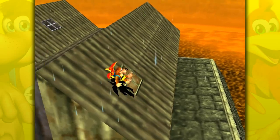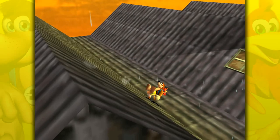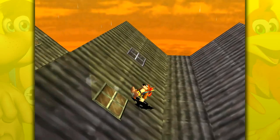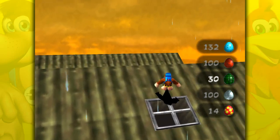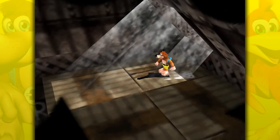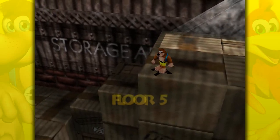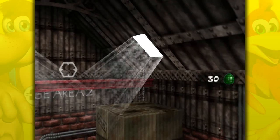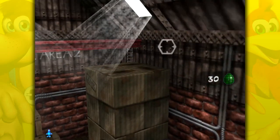And we have these little roof warehouse-type area things. I think we can just ground pound this — yeah, we can. It's kind of reminiscent of the windows in Rusty Bucket Bay in the first game, because there was another slanted roof-type thing like that that had a window on it that you had to break and get into. So that's a cool little throwback.